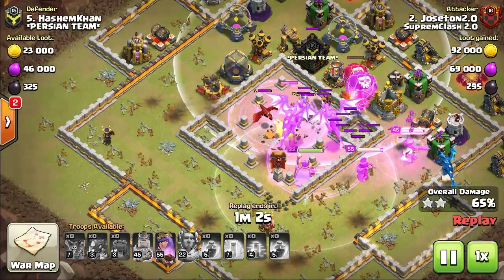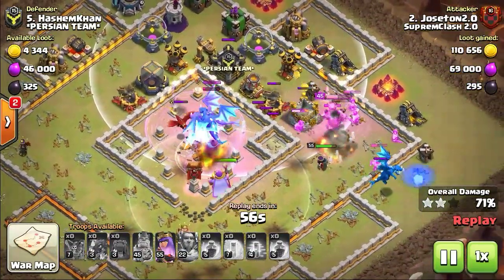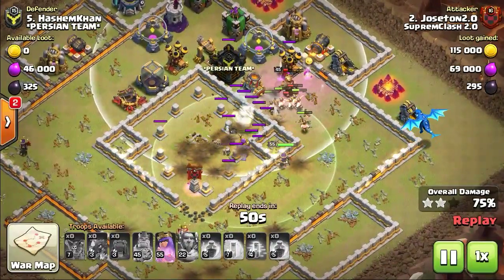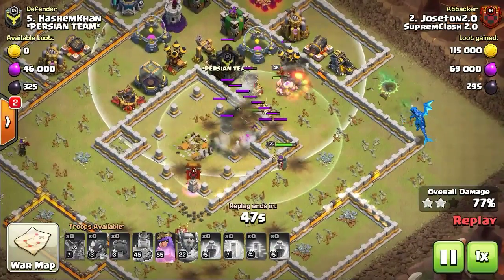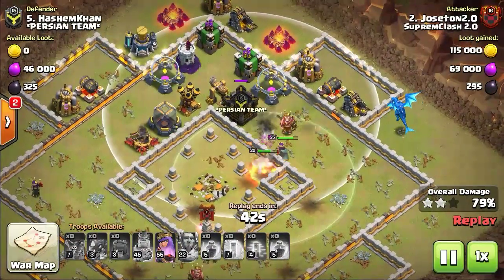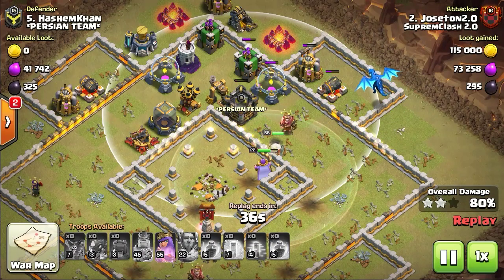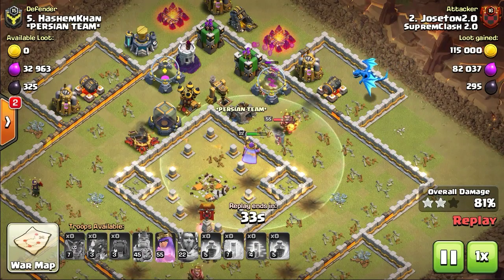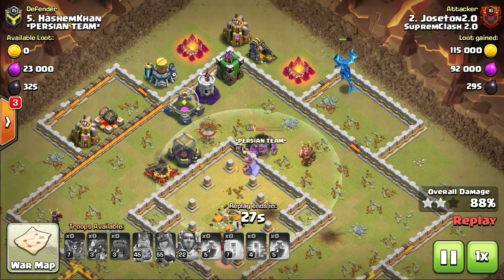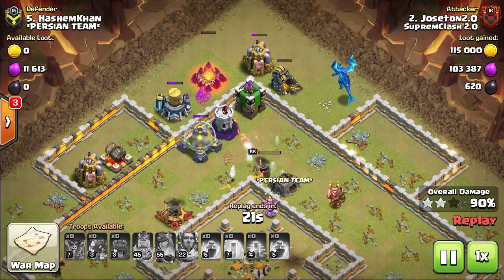As soon as they get aware of clan castle troops, they move out of their current attack and get engaged with the clan castle troops. Apart from this, it has a special form of attack known as chain lightning. Much like the mega tesla from the builder base, chain lightning allows an electro dragon to hit up to five targets at once — as you can see here — but with decreasing damage for each target in the chain.